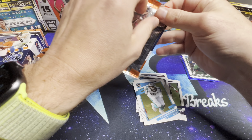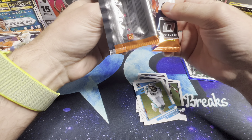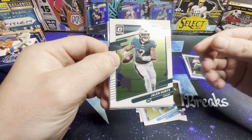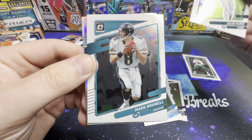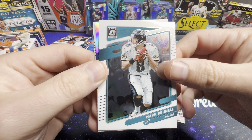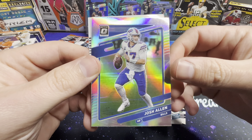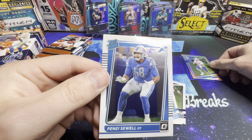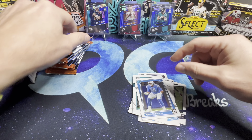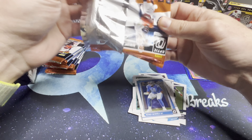Centering on that looks really good. We've got Jalen Hurts, Mark Brunell, a hollow back here — Josh Allen — and our rated rookie is Penei Sewell.